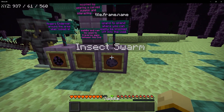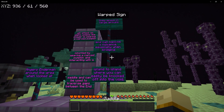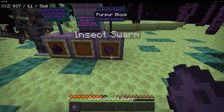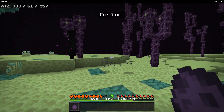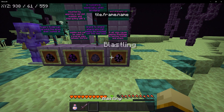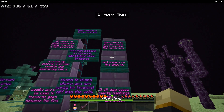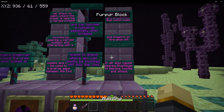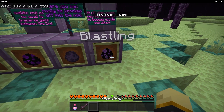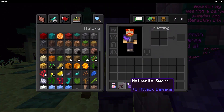Next up we have the insect swarm, which spawns in large groups and will become a nuisance — especially when you're bridging island to island, where you can easily be knocked off into the void. These mobs attack you on sight, so once you see one you're going to be in very big trouble. Our final mob is the blastling. When you look at it, it will start firing group projectiles that catch mobs and players on fire when hit. It will also cause nearby blastlings to become aggressive. I recommend getting fire resistance potions and even fire protection armor.